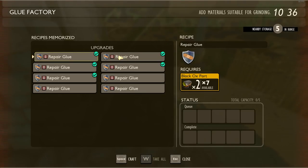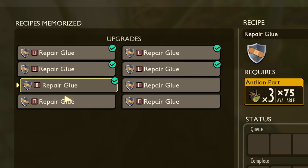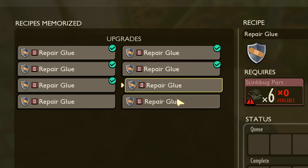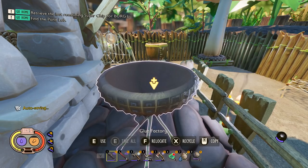Something else new: we've got a glue factory station where you can make repair glue. It's repair glue tier two across the board, and you can make it with black ox parts, termite parts, antlion parts, bombardier parts, spider chunks, roly poly, stink bugs, or ladybug parts — basically whatever you have the most of.